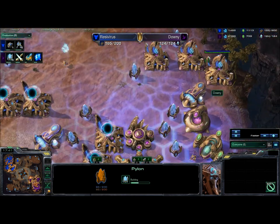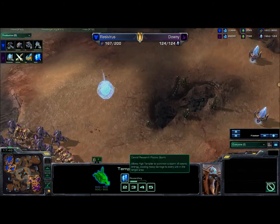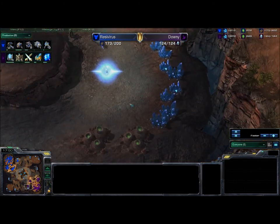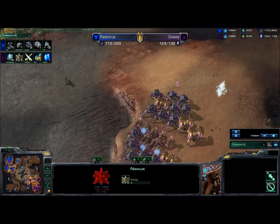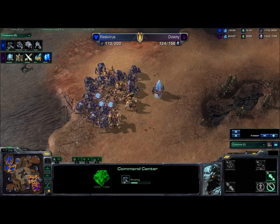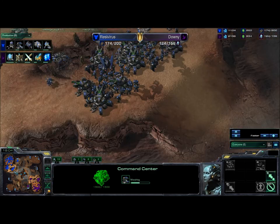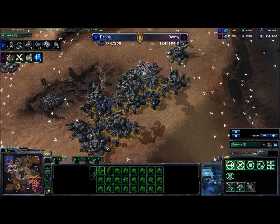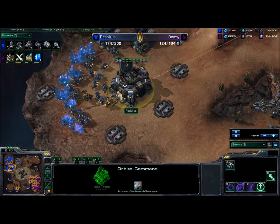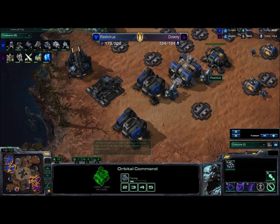We see these gateways being dropped but not yet turned into warp gates — hopefully we see that rectified soon. Psi Storm is being researched by the Protoss, and his army's moving down to destroy these rocks and take a third base. Not far behind the Terran, but far enough to note. Both players are floating a fair amount of minerals, and we haven't seen really any confrontation — they're both just starting to mass up an army. Terran has a huge supply lead right now, mainly because the Protoss has been floating so much money all game.